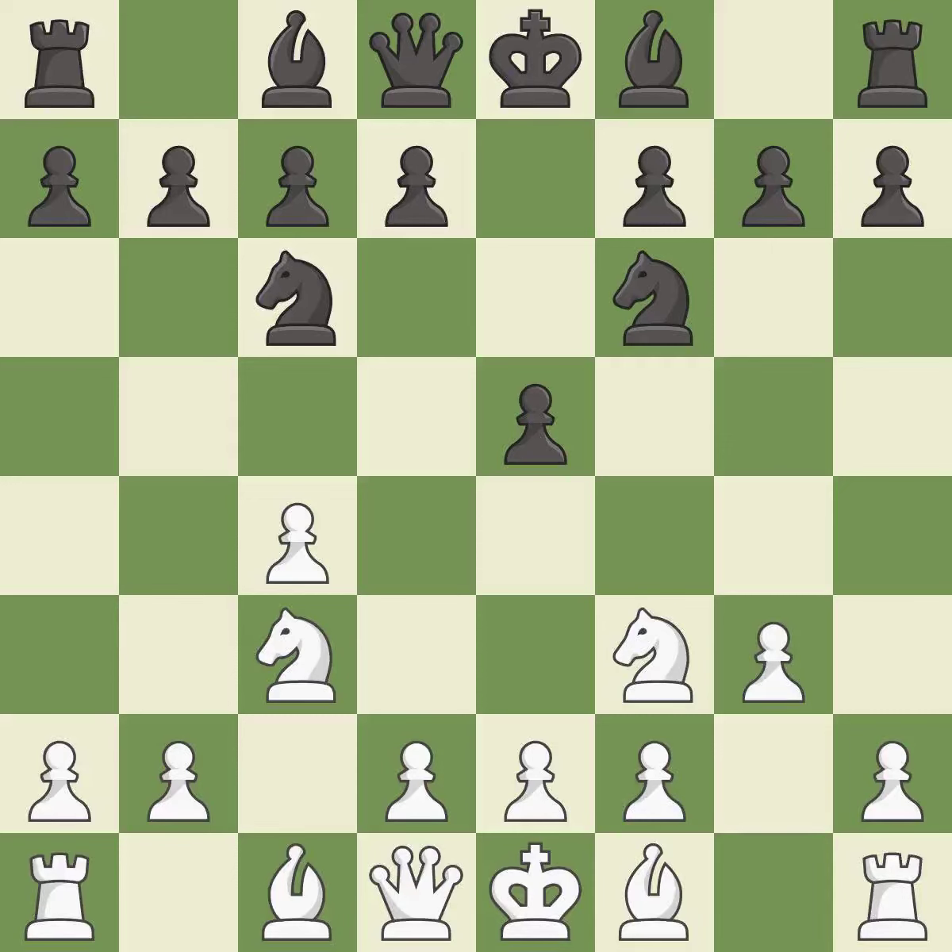G3 prepares to fianchetto the light-squared bishop to g2, where it will sit on the long diagonal. This creates a threat to win a pawn. After all captures, this is an equal trade.